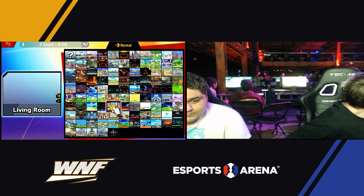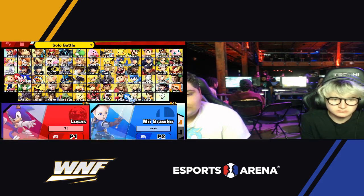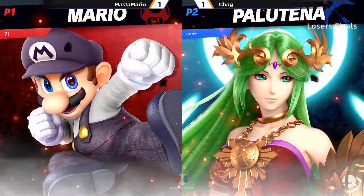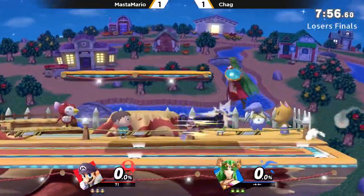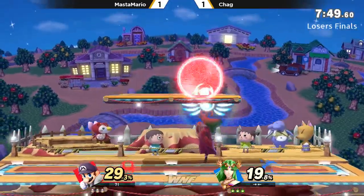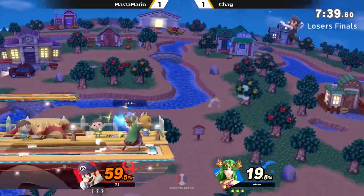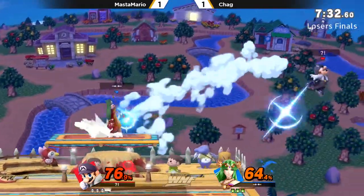We're still going to see the Mario and the Palutena. I suspect we're going to see this exact matchup throughout the rest of the set. Haven't really seen Master Mario use too many other characters, and obviously Chag has the Inkling on deck, but this is just a better matchup. Getting that last hit in, up airs coming. Forcing an air dodge. I love how he does that turnaround nair — if you just nair him off stage you'll end up dying, but if you do that turnaround, if you're fast enough, you're able to carry him from side to side.